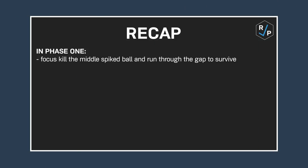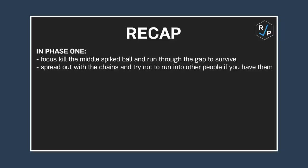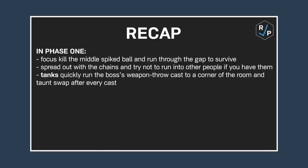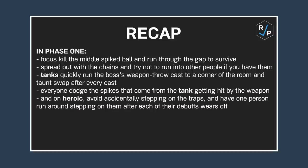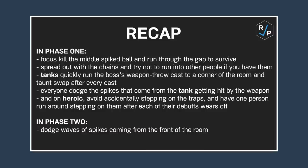Quick recap: in Phase 1, focus kill the middle spiked ball and run through the gap to survive. Spread out with the chains and try not to run into other people if you have them. Tanks quickly run the boss's weapon throw cast to a corner of the room and taunt swap after every cast. Everyone dodge the spikes that come from the tank getting hit by the weapon. On Heroic, avoid accidentally stepping on the traps and have one person run around stepping on them after each debuff wears off. In Phase 2, dodge waves of spikes coming from the front of the room and dodge swirlies on the ground.